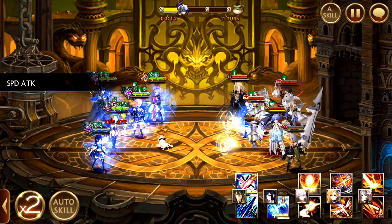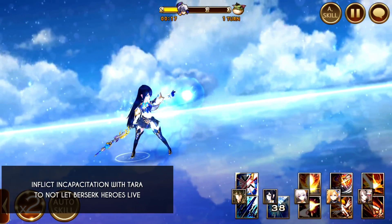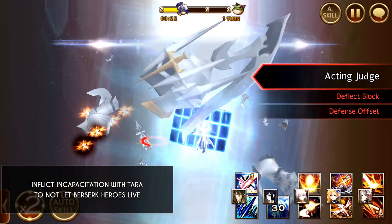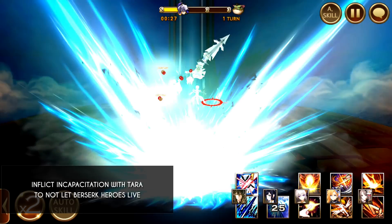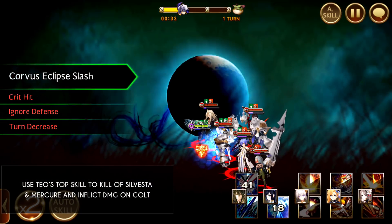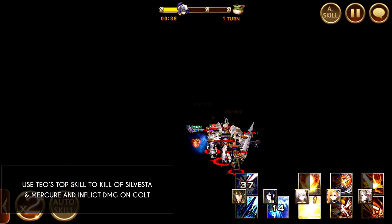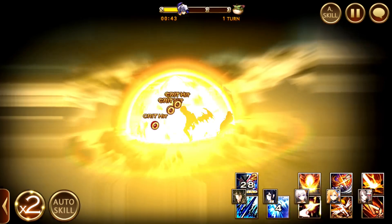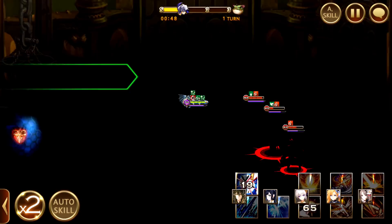First off, start off with Aqua Blaster. This is to inflict incapacitation on all your Berserk heroes so that they don't break into Berserk and waste your time. And then the next thing is to cast Teo's top skill — why the top skill? Because you cannot cast the bottom skill: Sylvester and Colt are immune to piercing. So this will kill off Sylvester and Mercure straight away already. The PVE damage jewel is very important because it really buffs your damage so much that you can kill them in one shot.